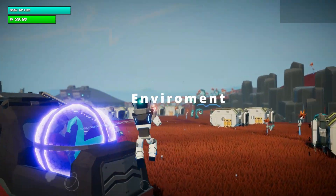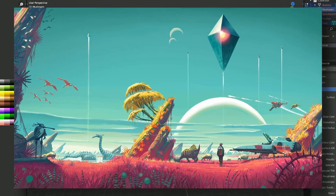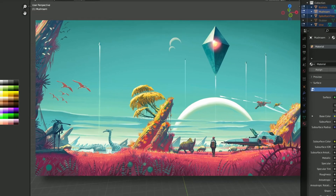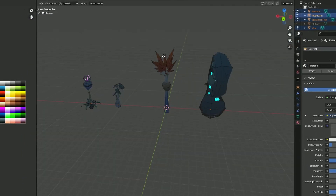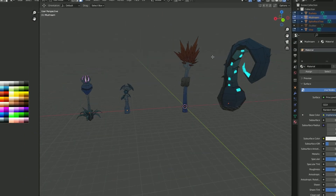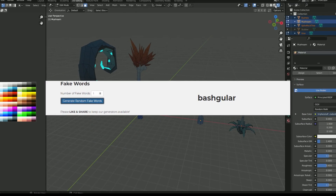For the vegetation or plants, a lot of the inspiration was from games like No Man's Sky and Estrenair. So I created 4 or 5-ish different plants or vegetation. For the names, I literally went into a name generator and found some names that I thought fit the plants.